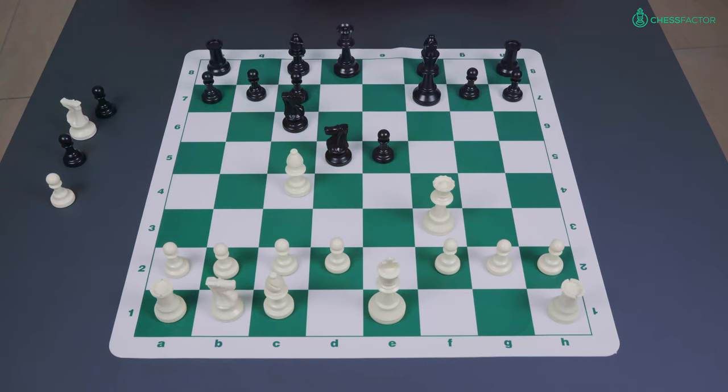Queen f3 check. Now black played the move king to e6 in order to defend the knight on d5 — anything else gives back the piece immediately — and now white played knight to c3, striking at the knight.